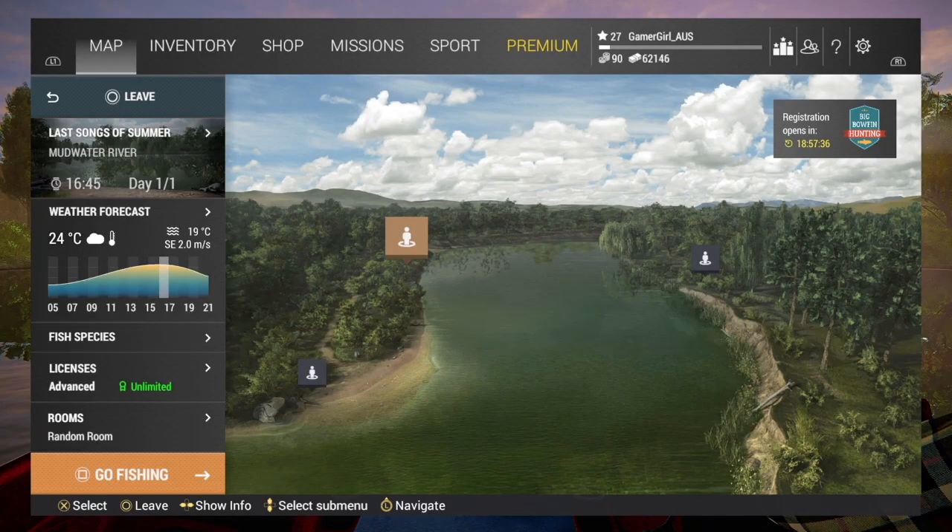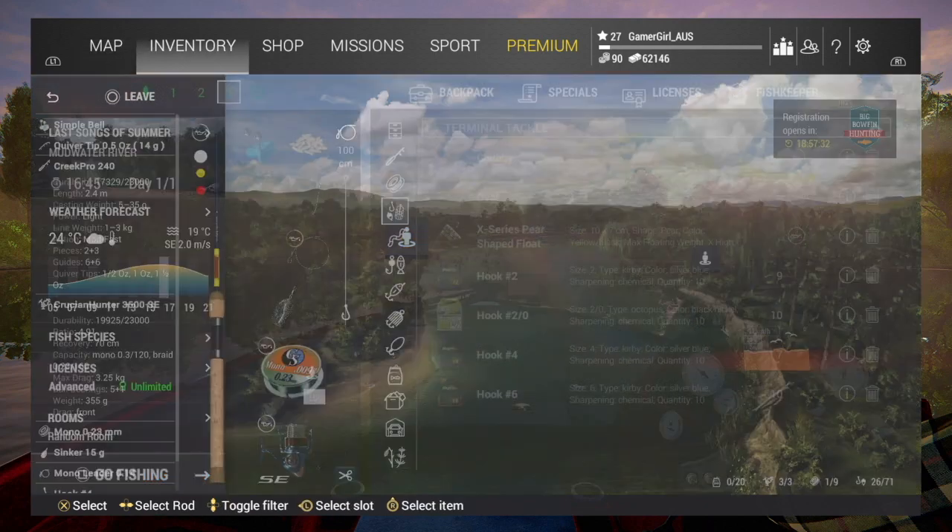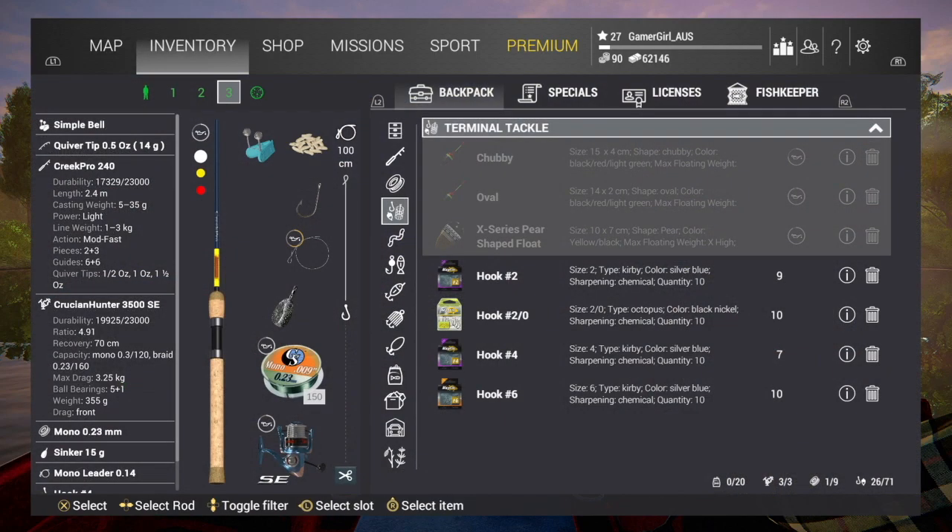Hi guys, I'm going to show you how I catch the Trophy White Crappie at Mudwater River. I'm using my feeder rod with a sinker on it and no cage or any charm. I'm using a size 4 hook and maggots as bait.